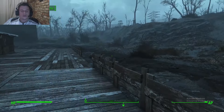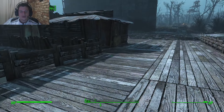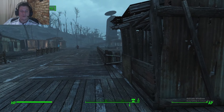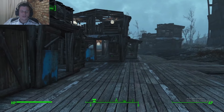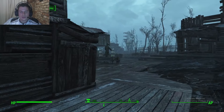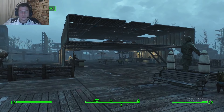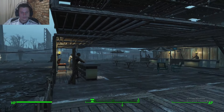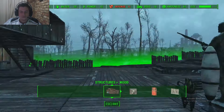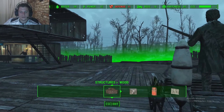Okay guys, so this is what I did so far — put down the railings, a bunch of them here, so this is a nice walkway. For my next video we can put down all the interior design, the signage, everything. I'm gonna make it look better. We did everything we could basically, so yeah, this is Starlight Drive-In. This area is gonna need some power for these little things here.